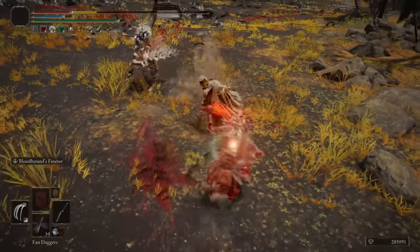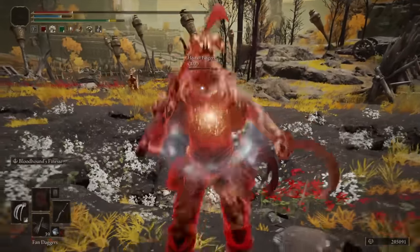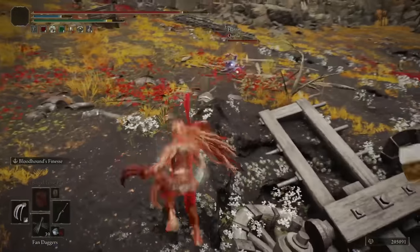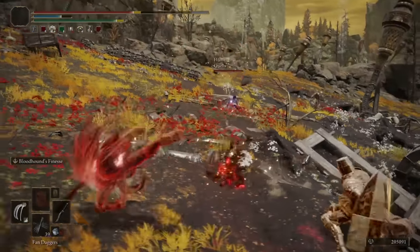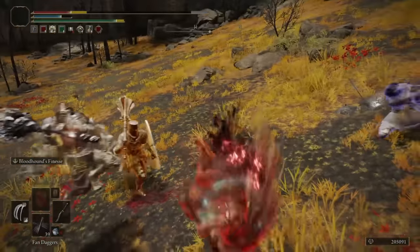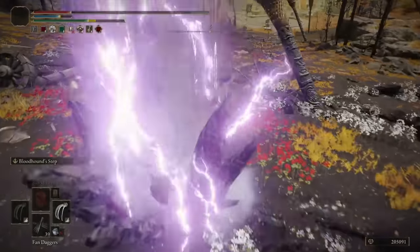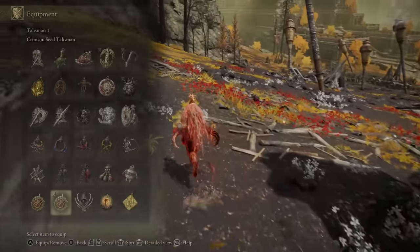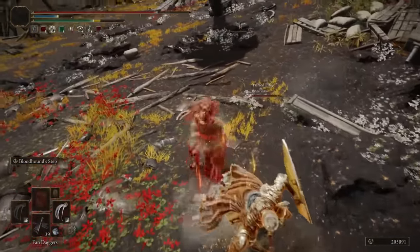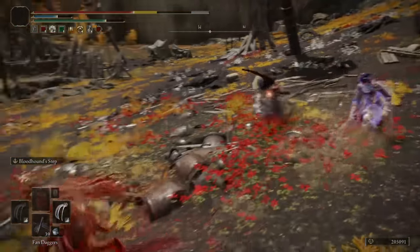Ash of War — I bled him but he dodged it unfortunately. A blue! Hello blue — interesting spawning. He doesn't have the most defense, but it doesn't really matter. We'll get this bloodhound step — too many bloodhound weapons going on here. Backstab — ooh, the golden hammer, I like it, that's different.